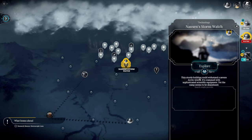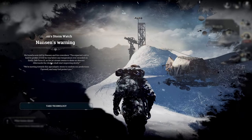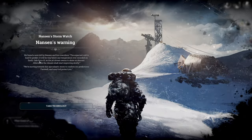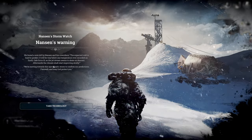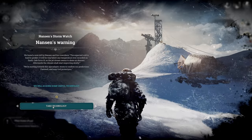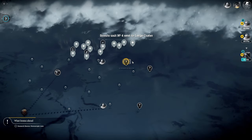We made it to Nansen Stormwatch. This sturdy building could withstand a severe arctic winter - it's crammed with sophisticated scientific equipment, yet the camp seems to be abandoned. We found a note left by Nansen and his co-workers: the expected cold will be way below any temperature ever recorded on Earth, gale force 10, but afterwards the climate shall start improving slowly. They moved towards the apocalyptic storm to confirm their predictions - farewell and may God protect you. We acquired some more useful technology, and we'll send our scouts over to the large crater.